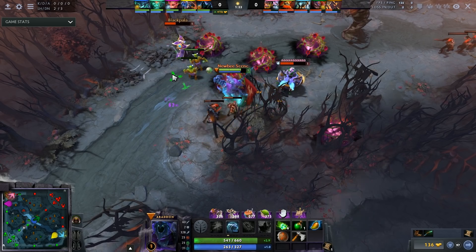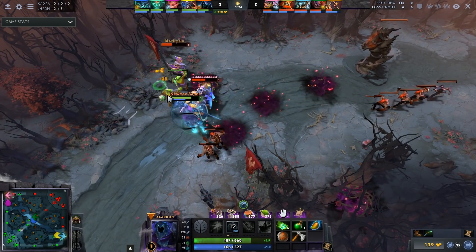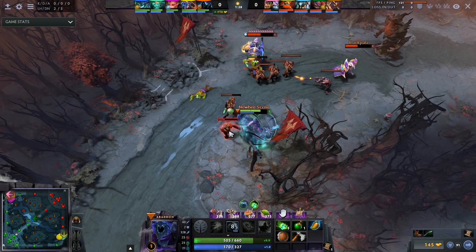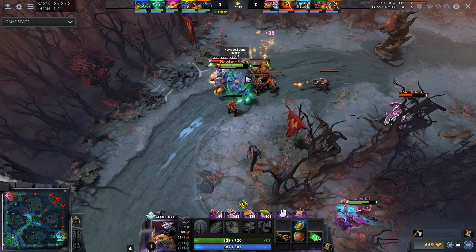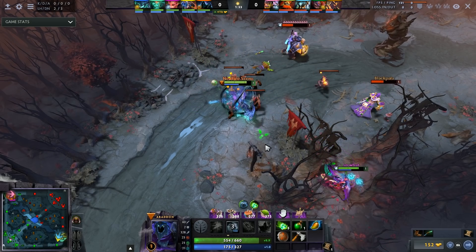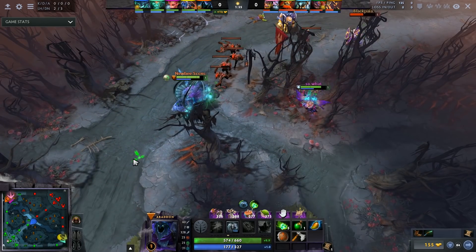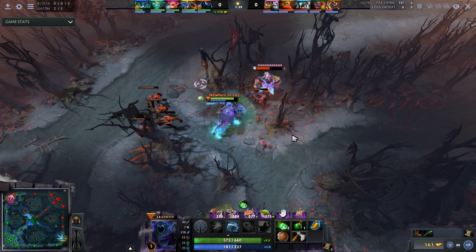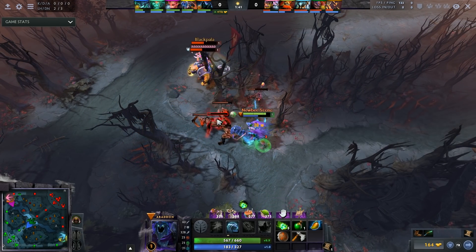You want to take Mist Coil if you think it's a hard lane — that's the reason why I really like Abaddon. You have the option to take Mist Coil in hard lanes: first, to get last hits when you don't have to approach in melee range, and second, to deny yourself when they're harassing you a lot. At the beginning of this patch, Abaddon received a base attack speed increase from 115 to 120 and a base armor increase by one.